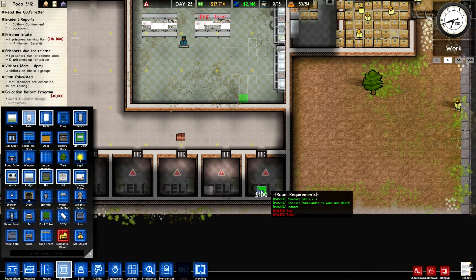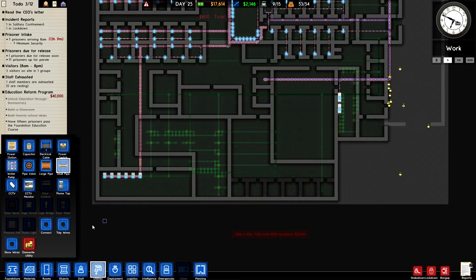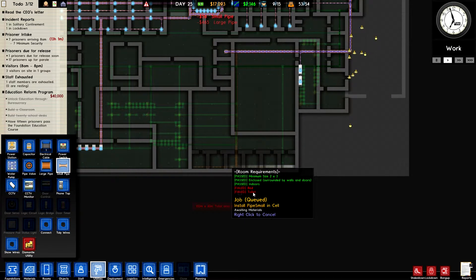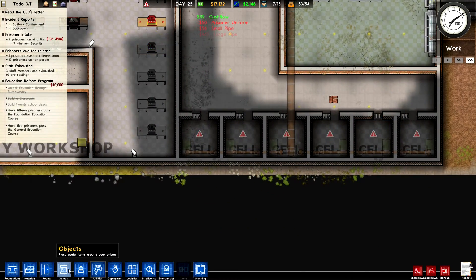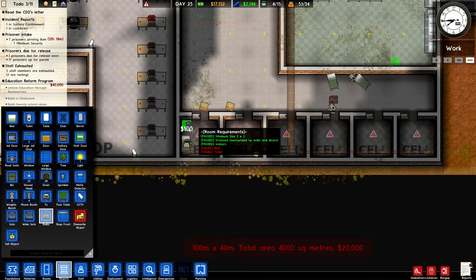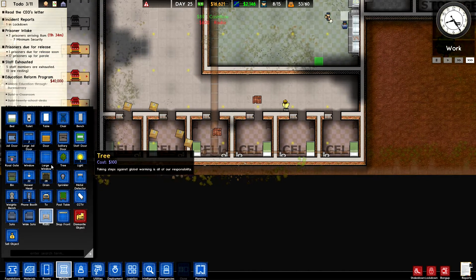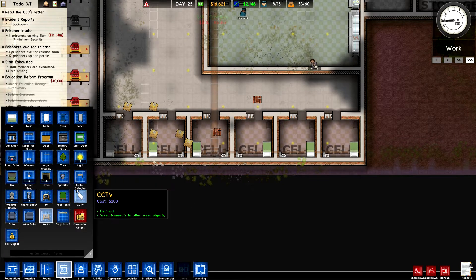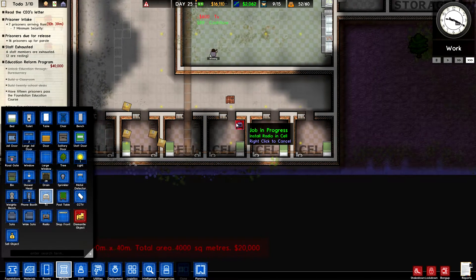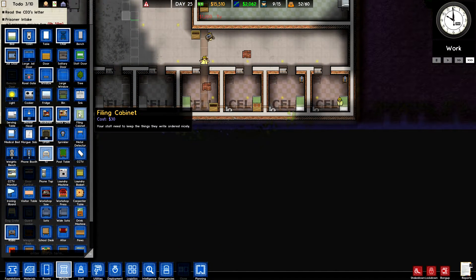The benefit of putting them in a line is when you go to utilities and put in your pipework, you just drag a giant pipe down and drag the small ones across and it's sorted. Let's give them a radio at the foot of the bed. These are going to be fancy cells - give them something to aspire to - so we'll give them a TV as well, one there and one there. Perhaps a bookshelf too.